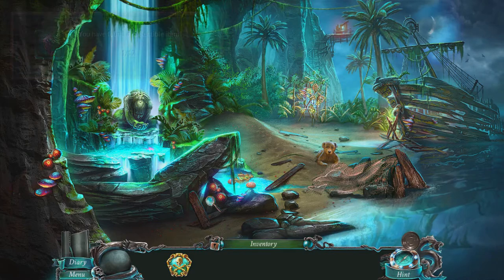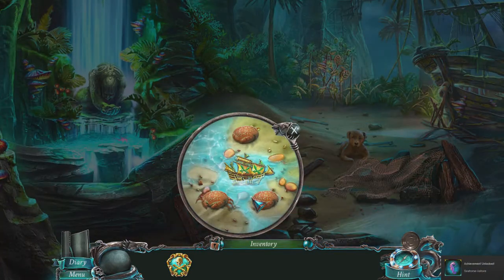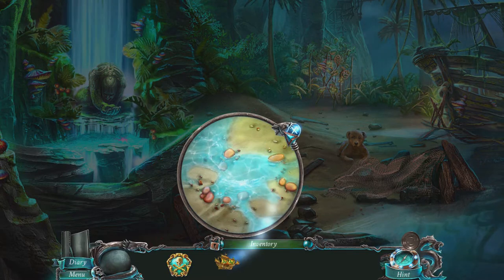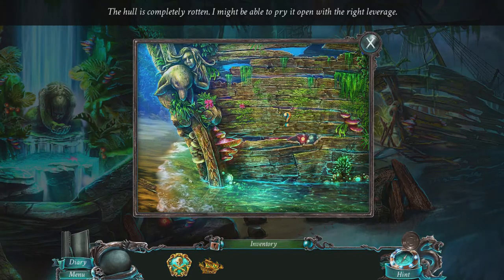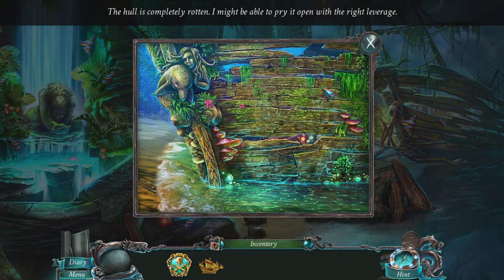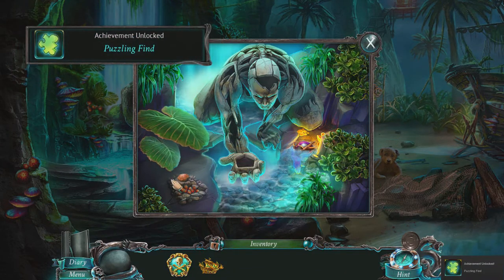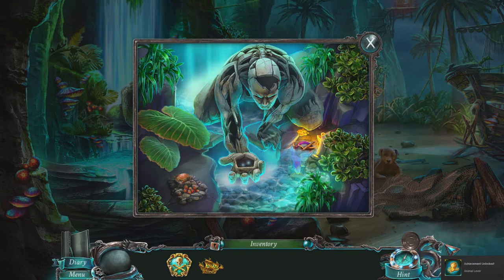I forgot about these little hidden things. It is guarded. Completely rotten — I'm able to pry it with the right leverage. Found one collectible puzzle item. Achievements left, right and centre here.